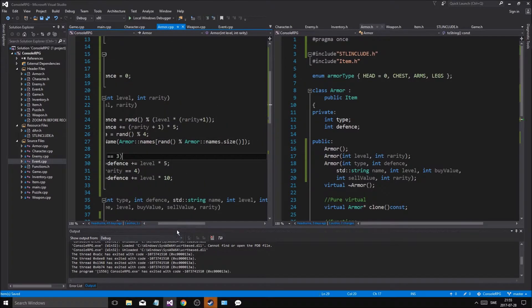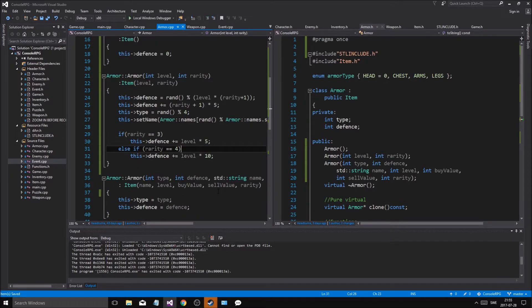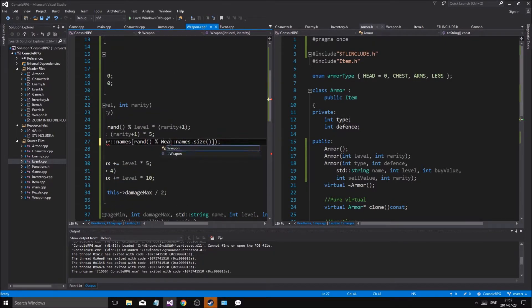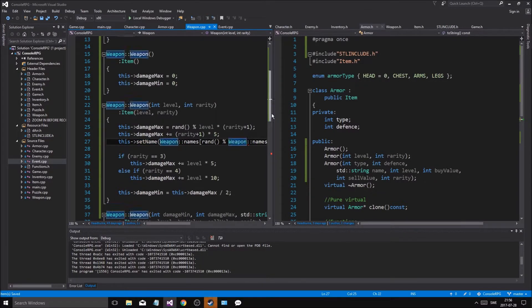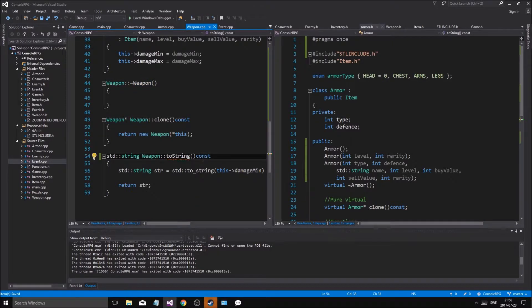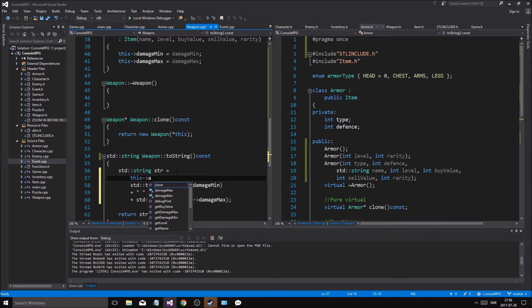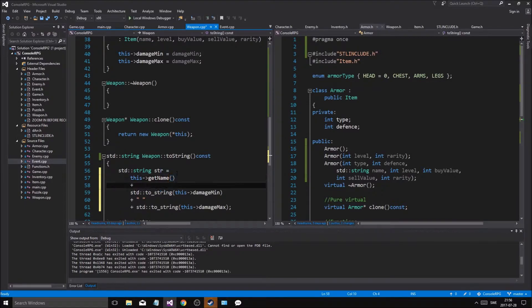Armor defense - good, the name is good. Let's just copy this, put it into weapon. Weapon names that size and weapon name that size. And then what is this - toString? Const string plus plus, good lord have mercy.